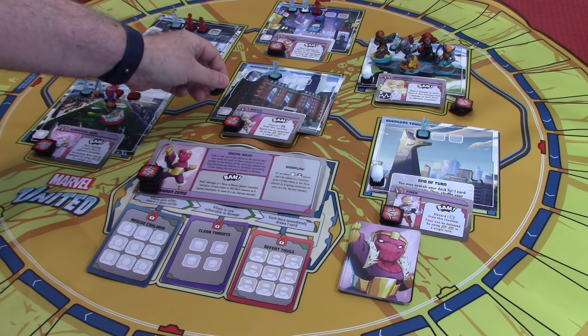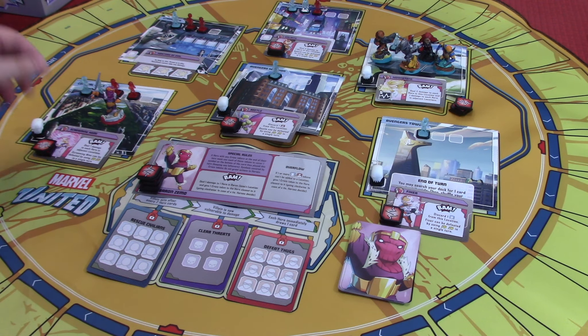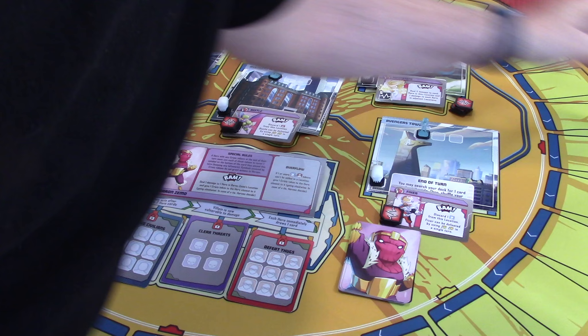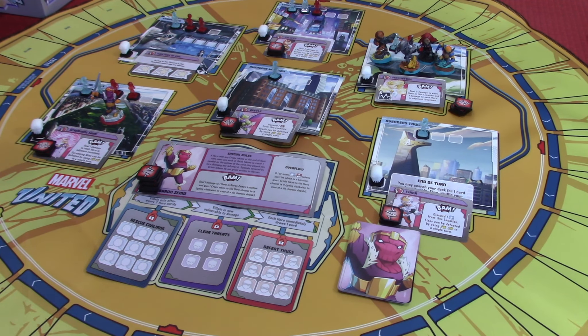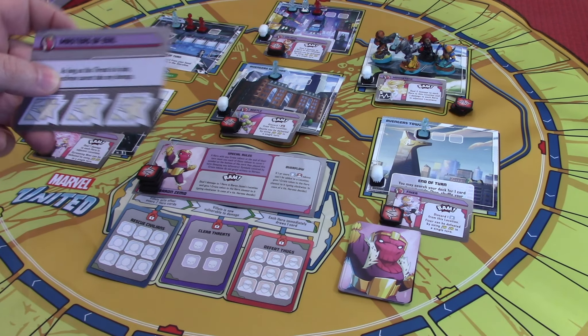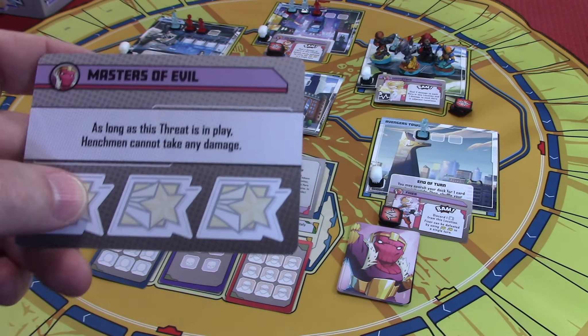What we're going up against here — we'll talk about Baron Zemo in a minute — but Baron Zemo appears to have a bunch of bad guys with him. Some henchmen that can't be defeated until we get rid of this card here, which says: as long as this threat is in play, henchmen cannot take damage.